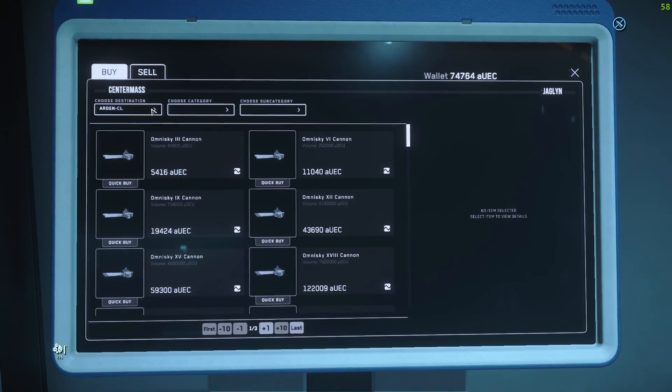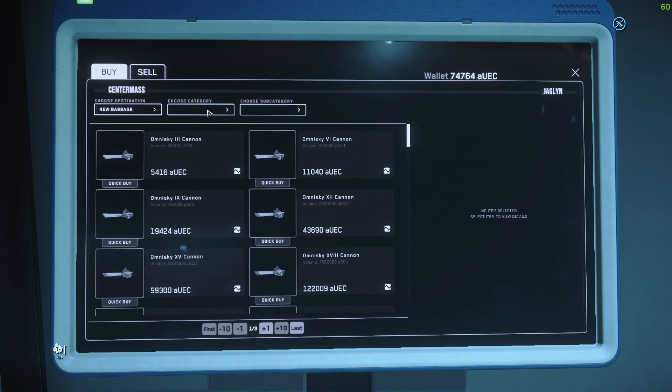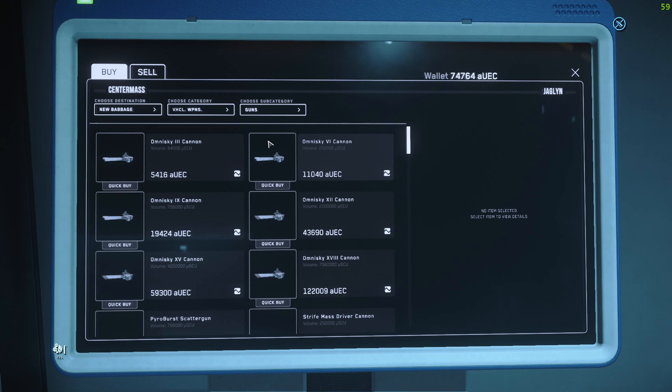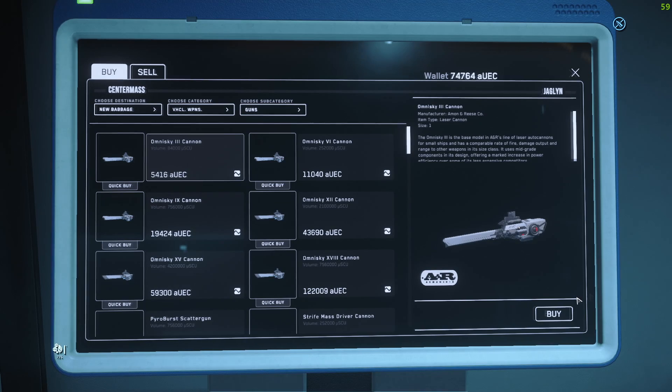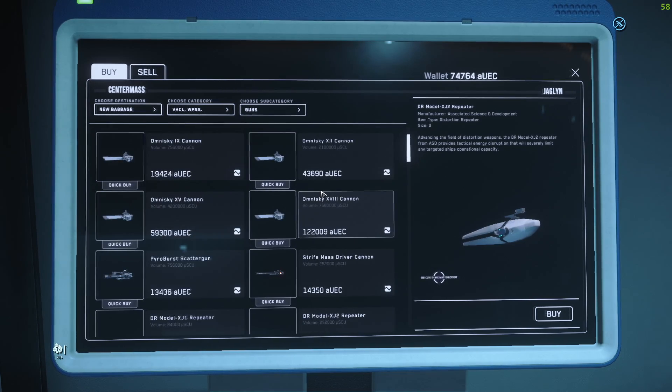When you buy your component or your weapon, you are going to want to pick the place that you're at, like New Babbage. It'll go into New Babbage local storage. If you choose your category, we want vehicle weapons, and the subcategory you have guns, turrets, missiles, and missile racks. So let's say I want just a gun — you would choose your gun and buy it. You'll obviously know what you want or you may need to do some research to see what would be best for your ship.